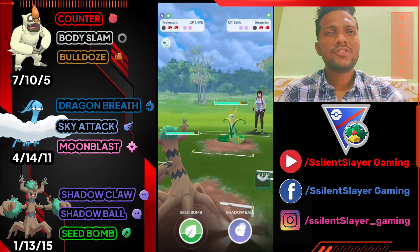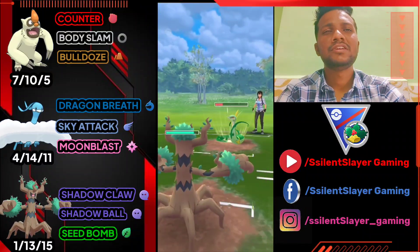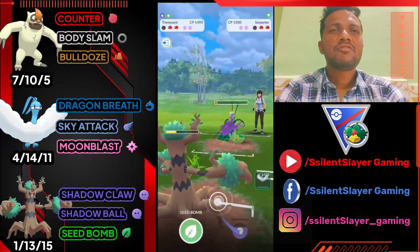He sends Serperior — going directly for Shadow Ball to surprise the opponent because Serperior can use Aerial Ace. Let's bring out Altaria but he's got a charge move coming. We got the Shadow Ball CMP so I'm not shielding. It's Aerial Ace as I expected — trying to farm down with Shadow Claw.